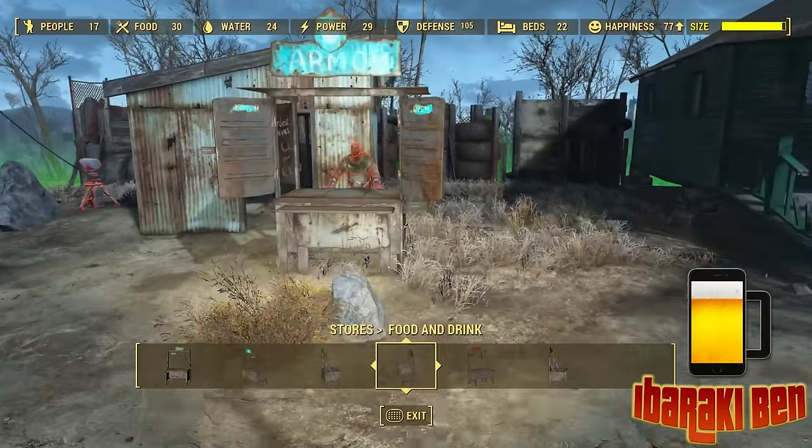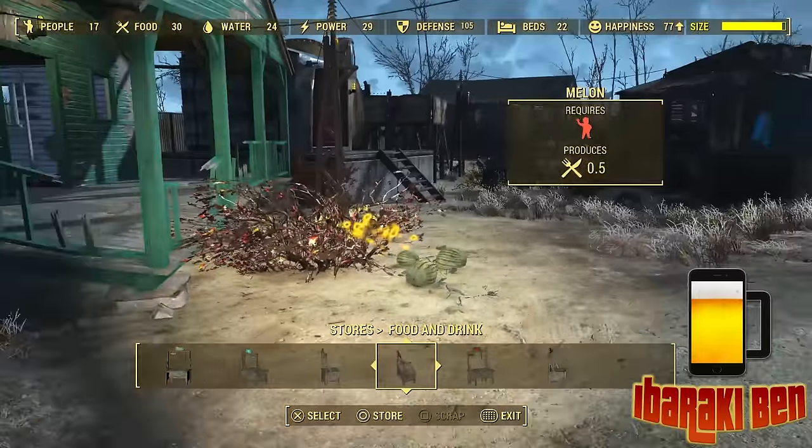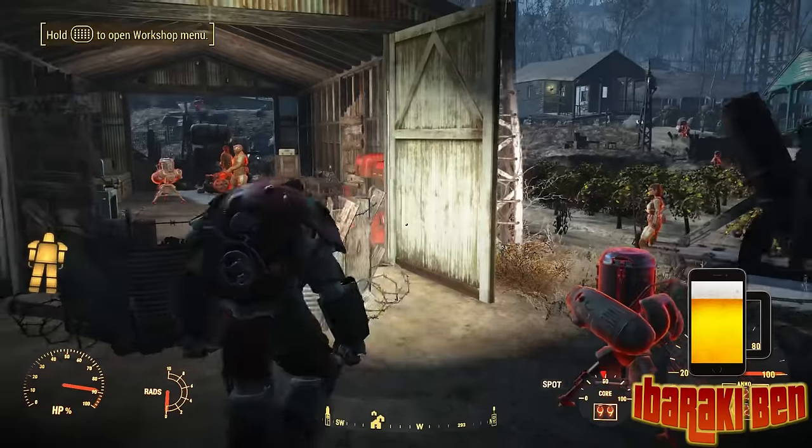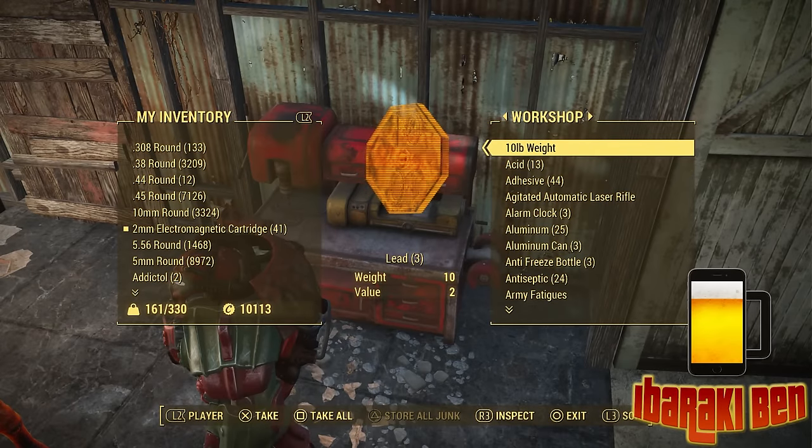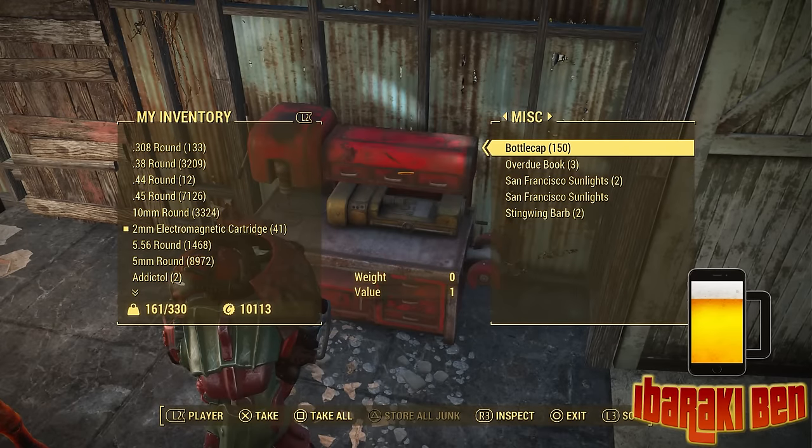Now by having stores set up and assigned, you will also notice that if you go to your store and look under miscellaneous, you've got 150 caps. So on a daily basis, for every one high level store, every day you will get approximately 50 caps. And this will keep adding up, so you can just take the caps any time you want.